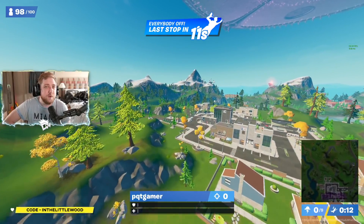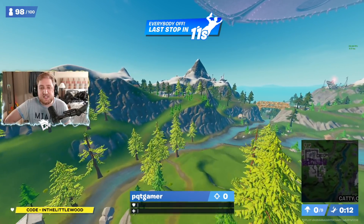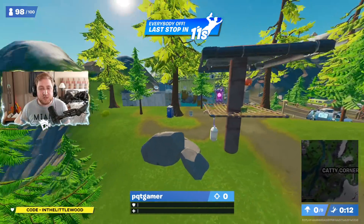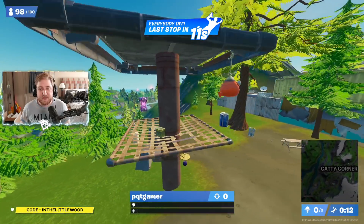Quick reminder to use code 'in the Littlewood' in the item shop, just before you buy the Battle Pass or any of the other dope skins this season. That'll be lovely, thank you. We're at Catty Corner — you basically want to come to the outside of it, on the left-hand side, on the west. And you can basically find that one right about there.